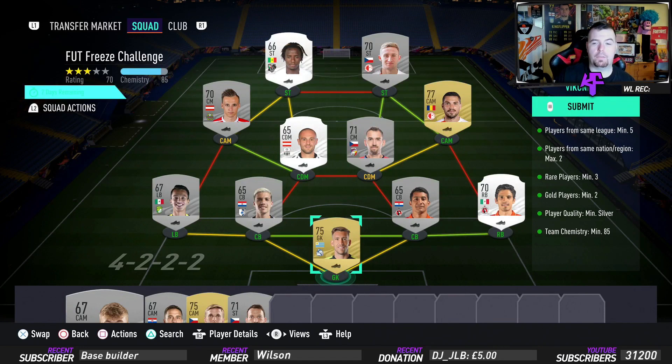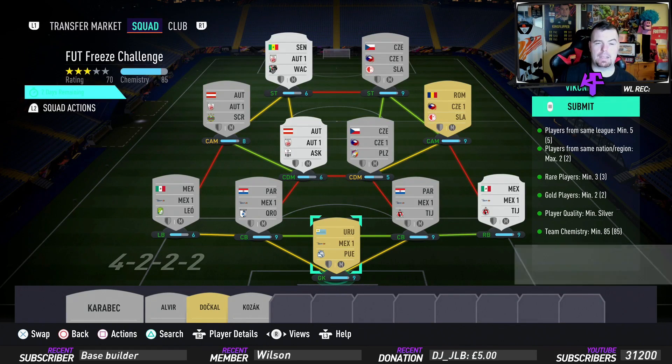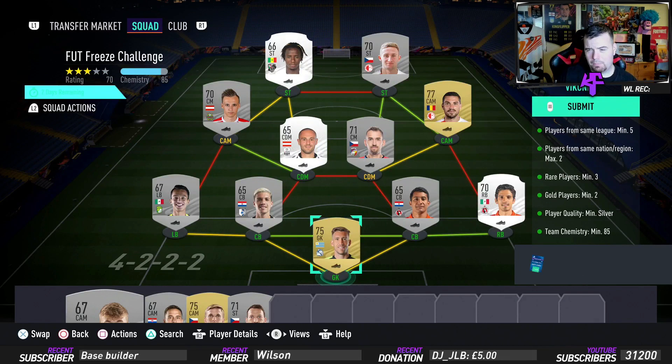Let's get into the requirements. Players from the same league — you need a minimum of five, that's why I had to go for defense: four defenders and the goalkeeper. Players from the same nation — max of two. As you can see we've got two Czech players, two Austrian players, two Paraguayan players, and two Mexican players. Rare players — minimum of three, go for silvers. The rare silvers are around the same price as common silvers at the moment, so that's a bonus. Gold players — minimum of two, though gold players are still expensive. Player quality minimum silver — this is what makes it a bit more expensive. Team chemistry of 85, and as you can see we're smack bang on 85.